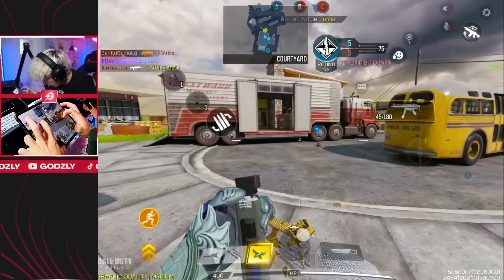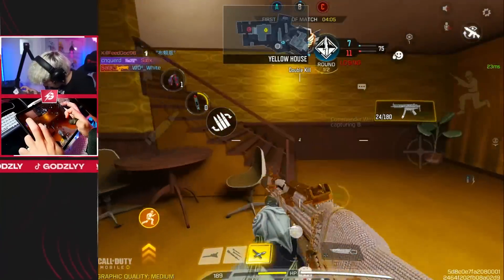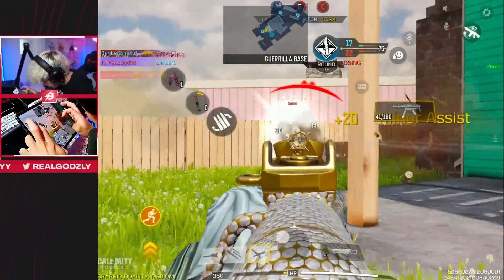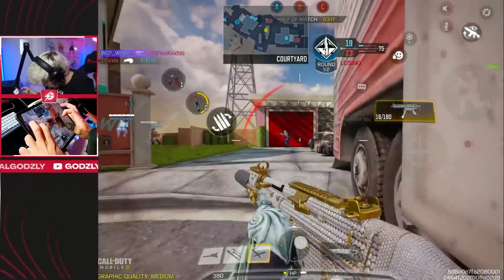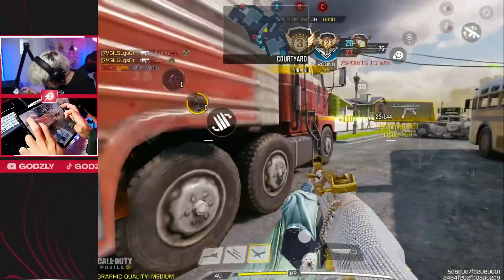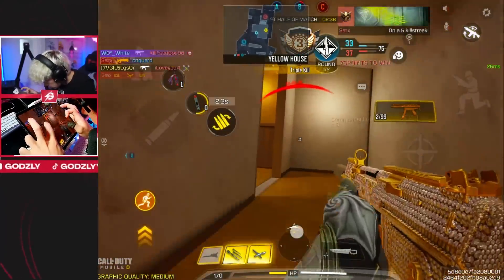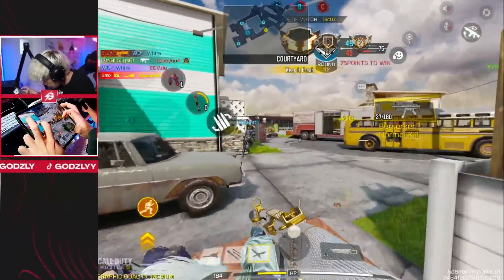Another new challenge match. We'll sprint over here. Oh my God, so many nades — chill, chill! Get your ankles. Absolutely smashed. Losing position. Air strike is ready. Enemy shock RC is coming. Enemy's advanced UAV is online. They just got the advanced UAV. No shot, he got the advanced UAV.